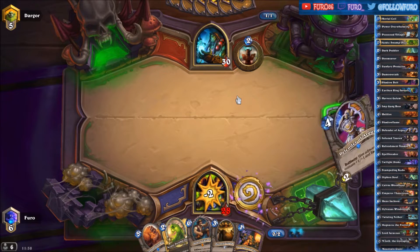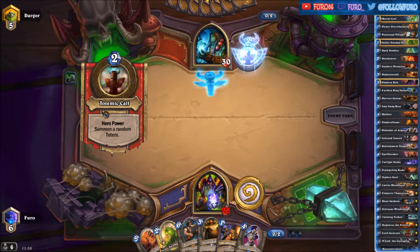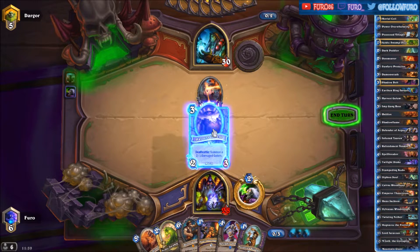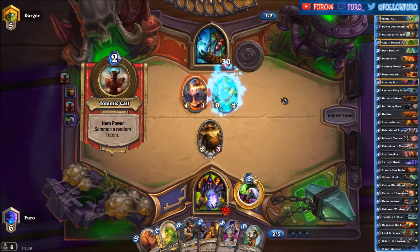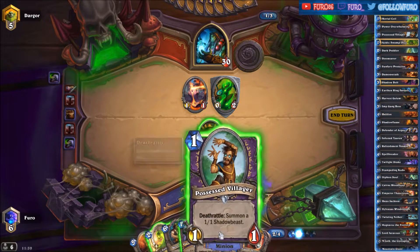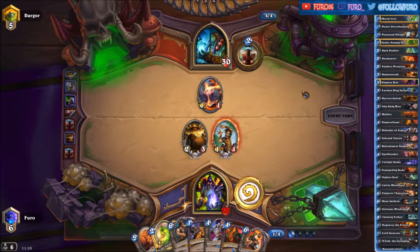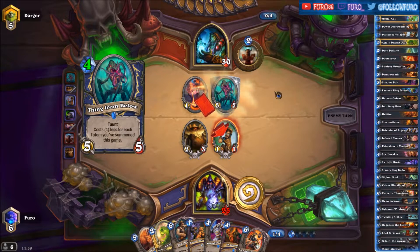Starting the game with a Totem — that's the 1-1. So we can play the Harvest Golem here. Another Totem — this Shaman is pretty slow. Let's just draw another card — the Emperor — and play the Possessed Villager, killing this Taunt. Dropping the Thing from Below.